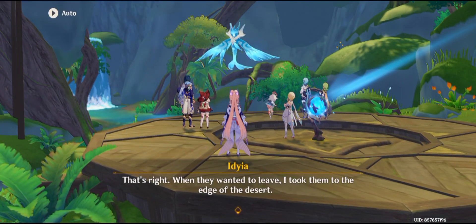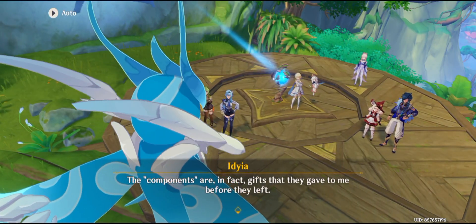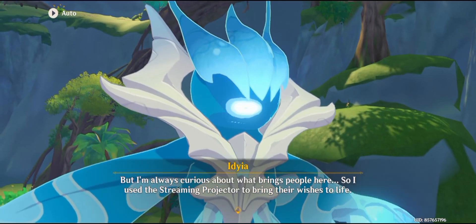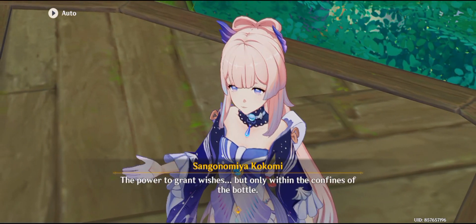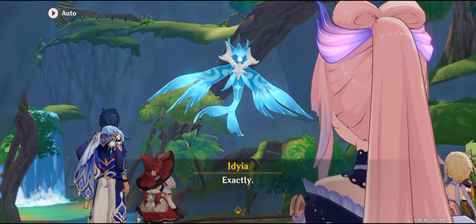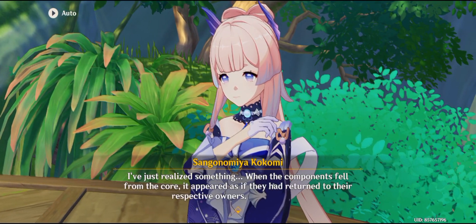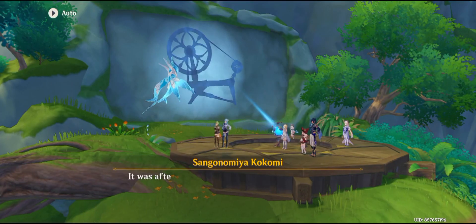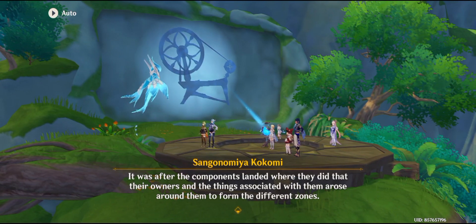The components are, in fact, gifts that they gave to me before they left. But I'm always curious about what brings people here, so I used the streaming projector to bring their wishes to life. The power to grant wishes, but only within the confines of the bottle. Exactly. It's a truly extraordinary gift. When the components fell from the core, it appeared as if they had returned to their respective owners. But actually, it was after the components landed where they did that their owners and the things associated with them arose around them to form the different zones.